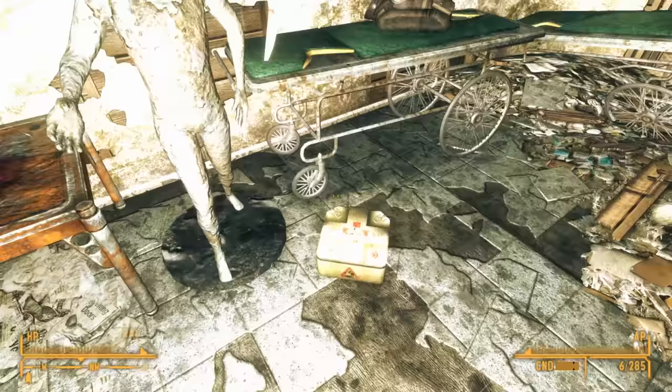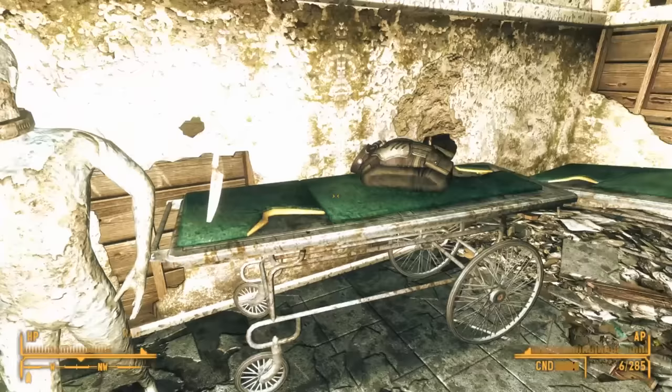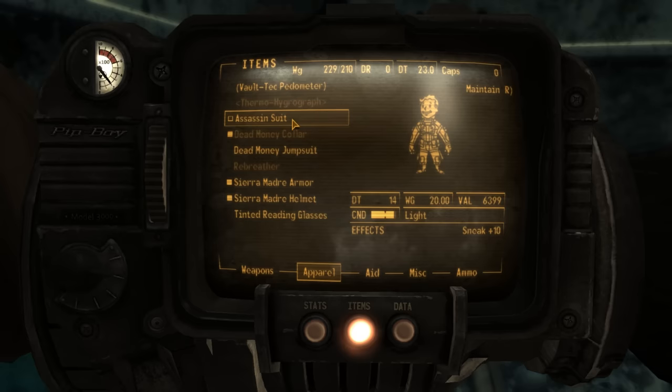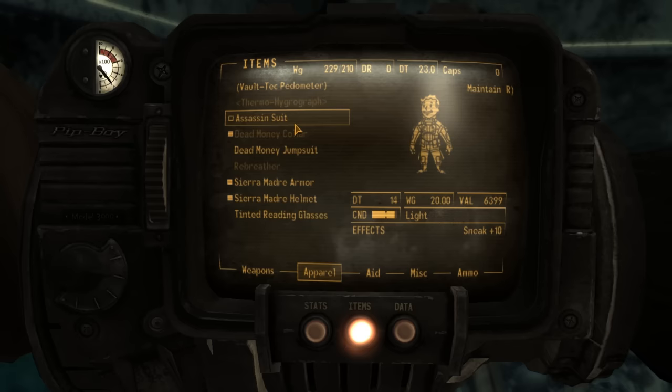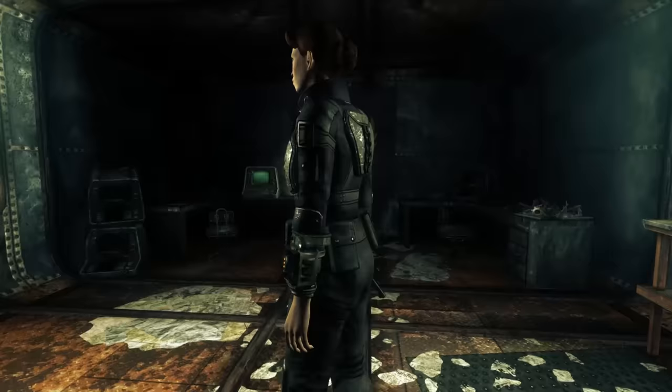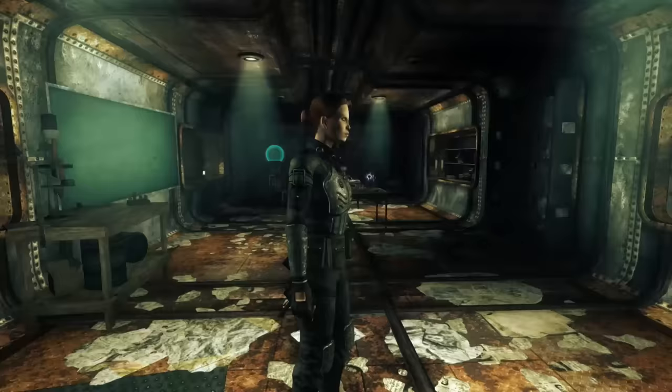Now let's talk about armor. One of the best pieces is the Assassin's Suit, found inside the clinic in the room with the dead bodies and a terminal — likely where Elijah affixed the explosive collars onto our necks. This suit probably belonged to Christine, as it's the only one in Dead Money. It grants plus 10 to stealth, has a damage threshold of 14, and weighs 20 pounds. It's a light armor piece that looks fantastic.